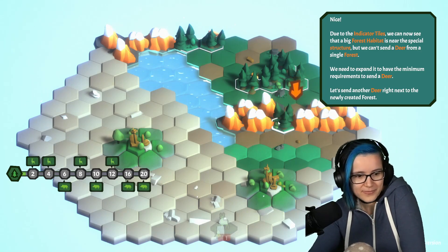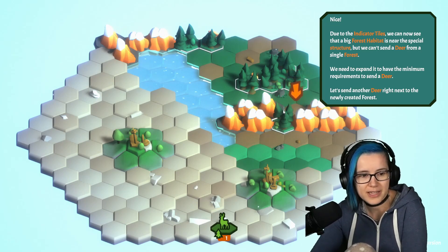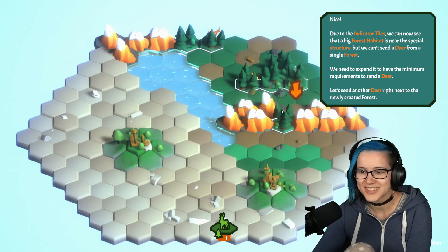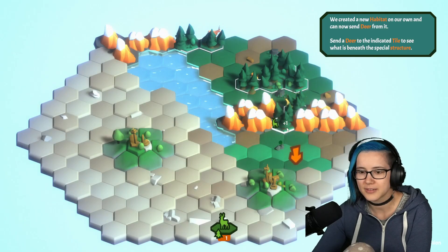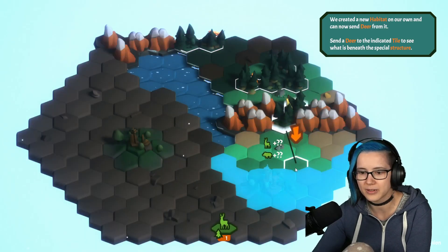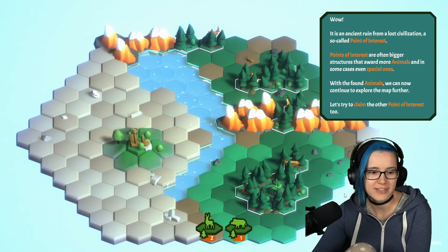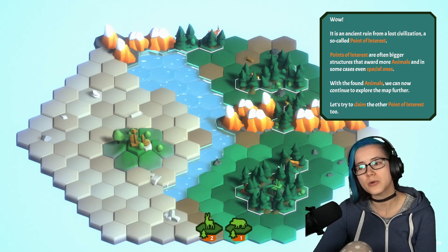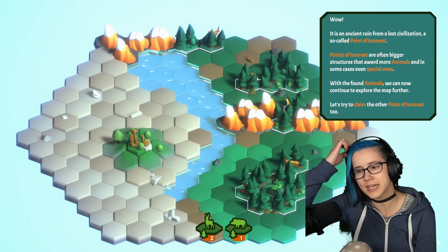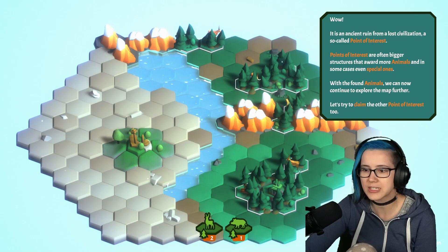Due to the indicator tiles, we can now see that the big forest habitat is near a special structure. We can't send a deer from a single forest — we need to expand it to have the minimum requirements. Two tiles for a deer, four tiles for a second one? It's an ancient ruin from a lost civilization — a so-called point of interest. They're often bigger structures that reward more animals, and in some cases even special ones. With the found animals, we can now continue to explore the map further.